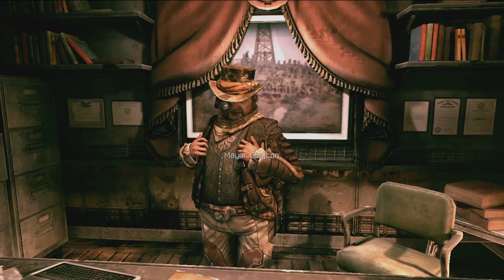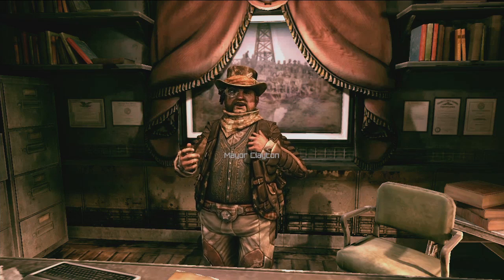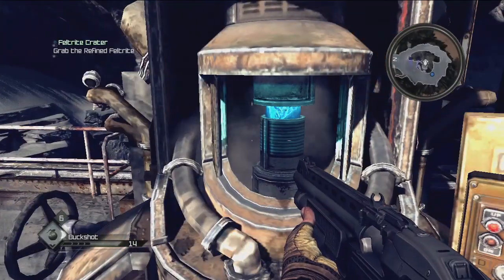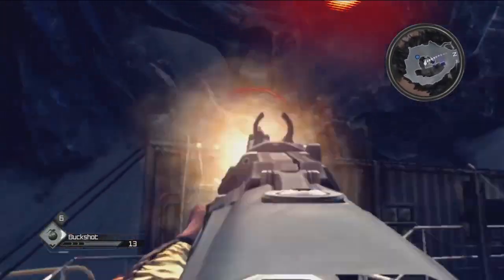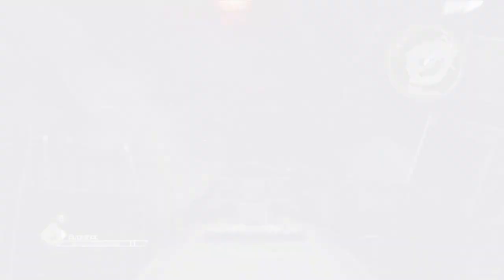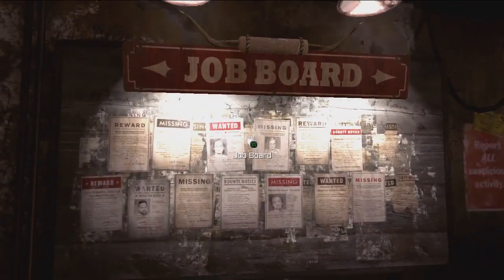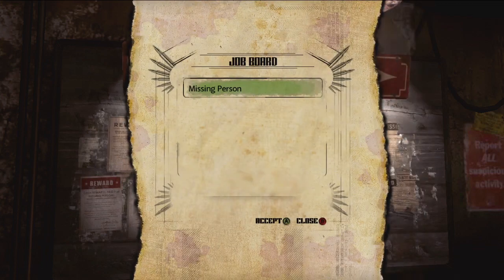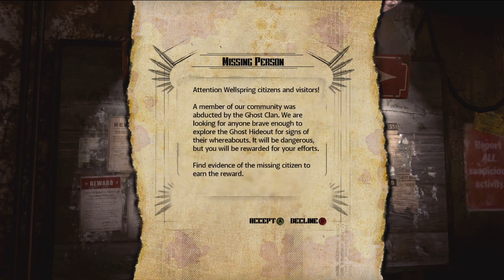The mayor of Wellspring sets numerous missions, including finding out what bandits are doing mining in a northern crater. On top of the main story missions, there's a host of side missions, some of which can be picked up from the notice board in the town of Wellspring, like a missing persons job.